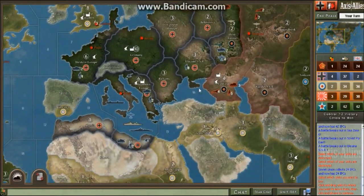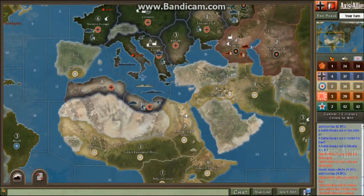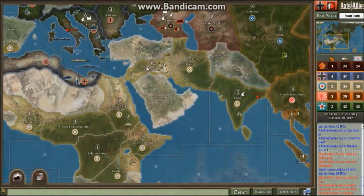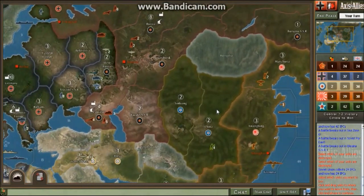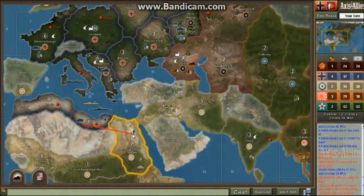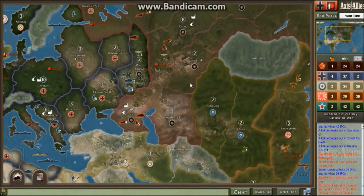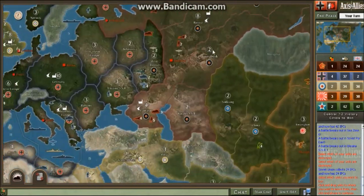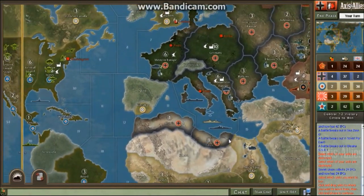So those will be our main combats — we'll take this and take this. We could probably actually take Egypt if we wanted to, but I'd rather have the battleship bombardment unless there's trouble. Actually, just go for it, because that bomber is probably going to get used to bomb Japan or something. We really want to help out our allies a little, so let's go in.